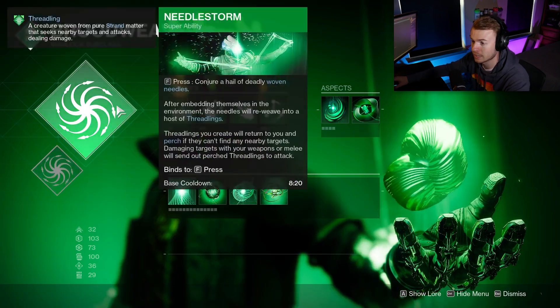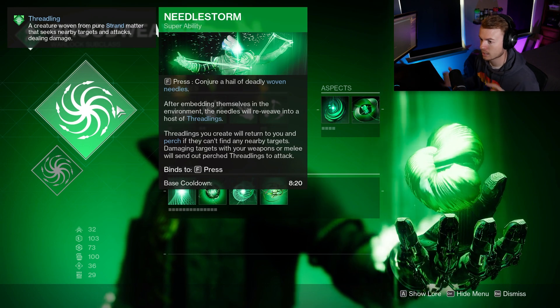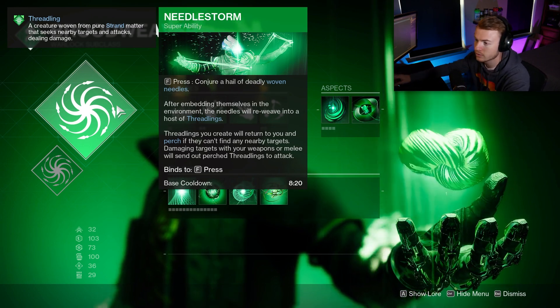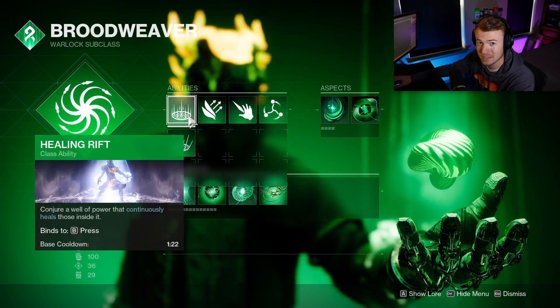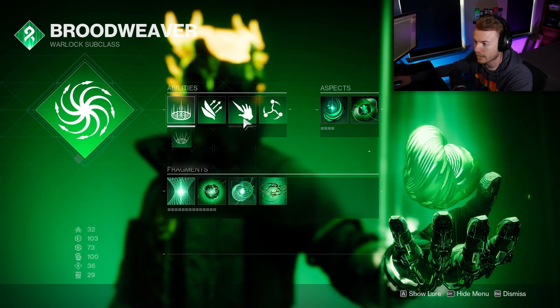Taking a look at the Brood Weaver subclass — we are on Needlestorm. It's the only option, but it's really good against Swordbearers, your Ute, and even Crota within the new raid, so it's a great super. In terms of other abilities, Healing Rift is going to be the best option for survivability, because we do lack healing options on Strand.